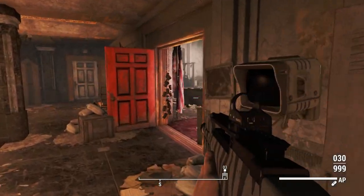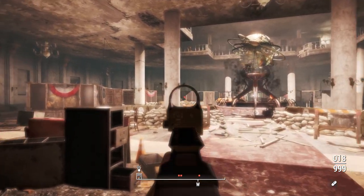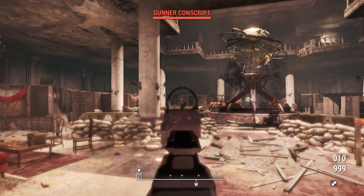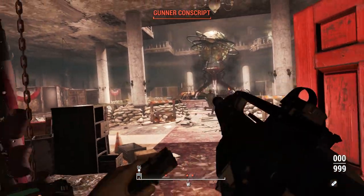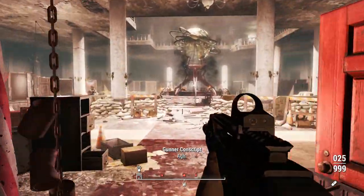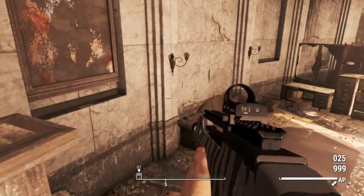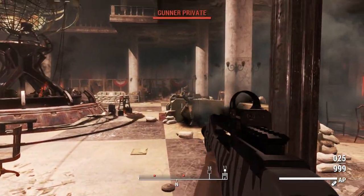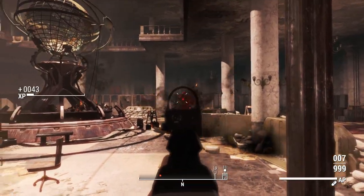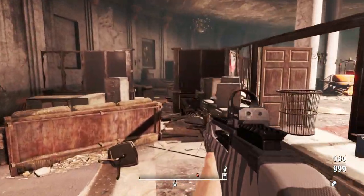This weapon does have a levelless integration and will be added to the game after level 15, though you will have to download an optional file for that. By default, it will be craftable at the chemistry station. If you want to find it out in the world, it will spawn on vendors and gunners after level 15 with that levelless plugin. On top of that, there is even a unique version of the XM8 hidden somewhere in the Institute — check the mod author's page for more details.